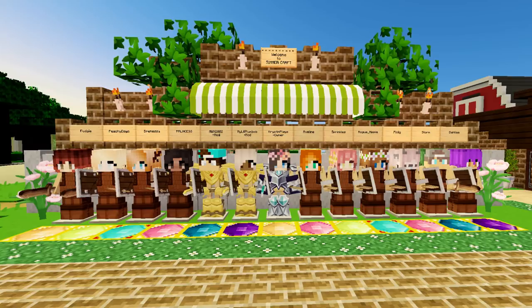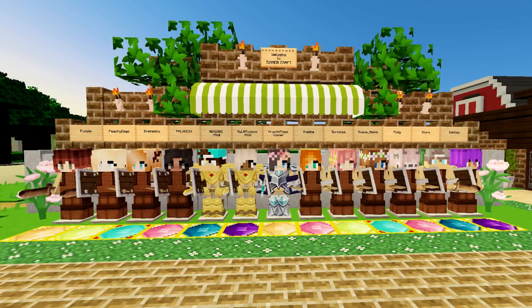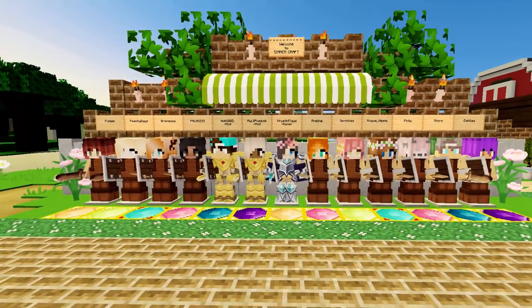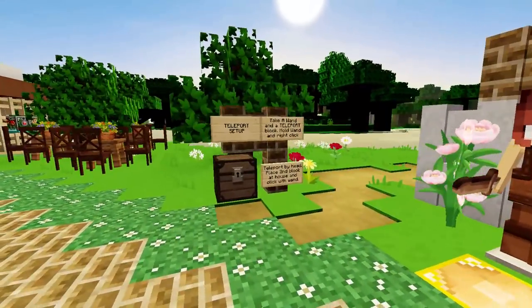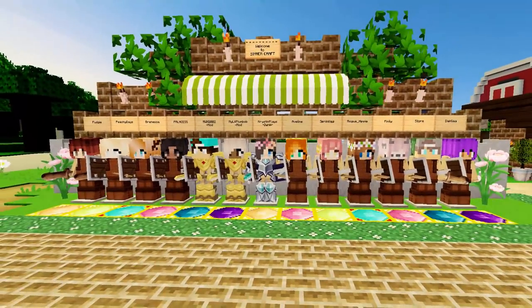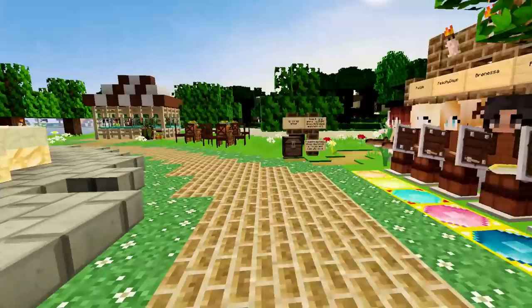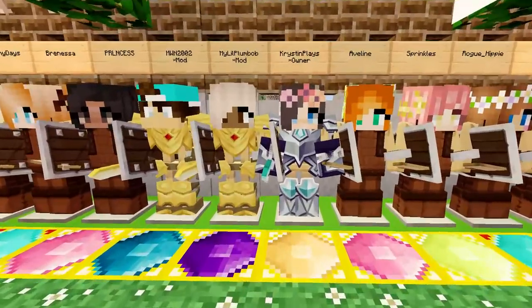The first thing I want to show you is the new member wall. I love that all of the teleportation to everybody's homes is right here, so you're going to be able to see exactly who the member is with their name and teleport to their home. There are a lot of new faces, and a lot of them are still settling in and building their homes. When you first come in, you'll want to set up your teleport so that once you find your spot, you have everything ready.